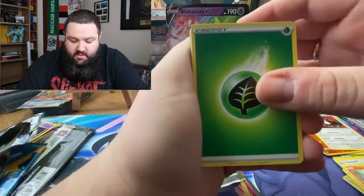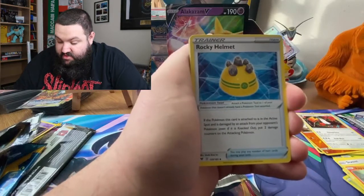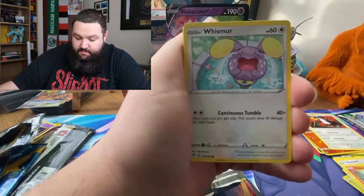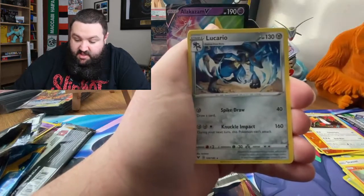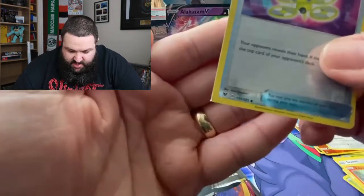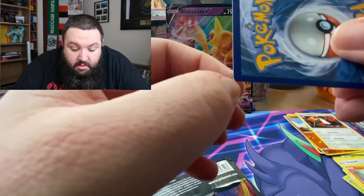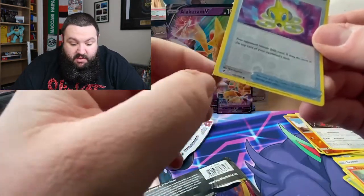Okay, we've got Grass Energy, we've got the Leaf. Dalmaze. Rocky Helmet, Alolan Exeggutor, Mudbray, Slugma, Whismur, Exeggcute. The rare is the Lucario and a Drone Rotom. Look at how badly that has been cut — that's not even round at the edge. Well, at least it's nothing good. That'll probably just go in the bin.